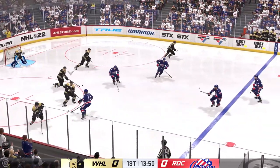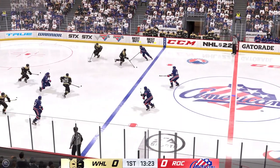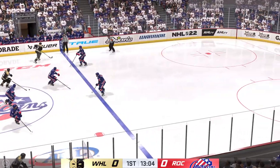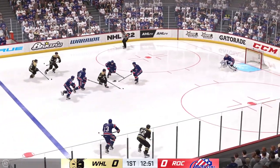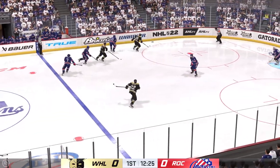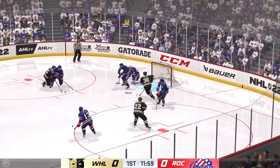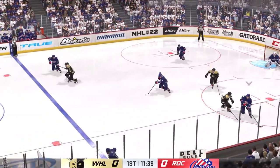Oh, it stops him again! And he slides it quickly to Hood. Takes the pass. Moves it to Hood. Errant pass and they can't connect. And uses the length of his stick to knock that puck away. And that one stopped. The Americans gain possession in their own end.